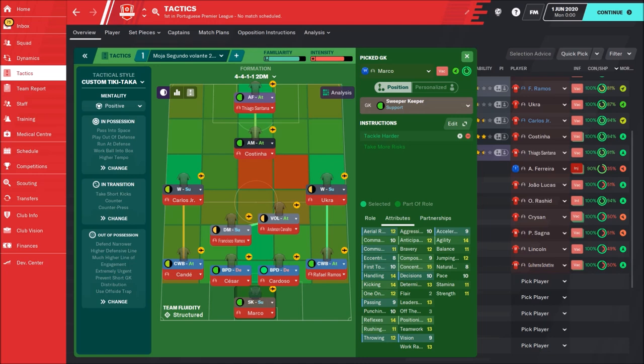Then we have Segundo Volante, maybe the most important player in this tactic. He's on attack duty, so he's going to run with the ball and run into the opponent's box. Try to find one really good player for this role. Then we have a DM on support duty and two complete wing backs — it's really hard to find two complete wing backs, they need crossing, dribbling, movement, and stamina. It's also not easy to find two great ball playing defenders, because they need passing, technique, and also need to be good in defense. On the goal we have a sweeper keeper on support duty.